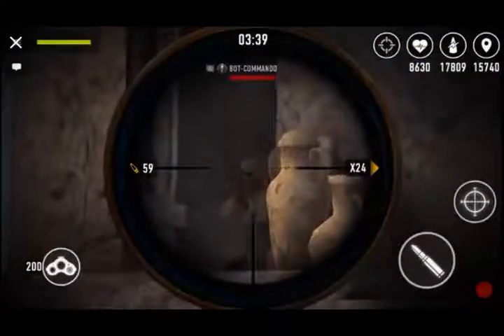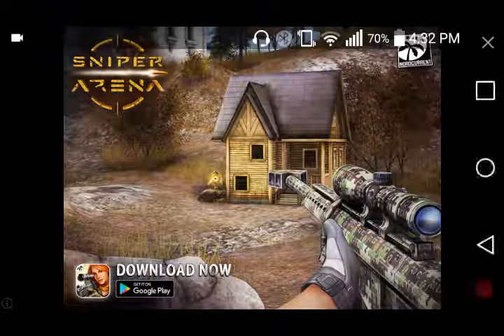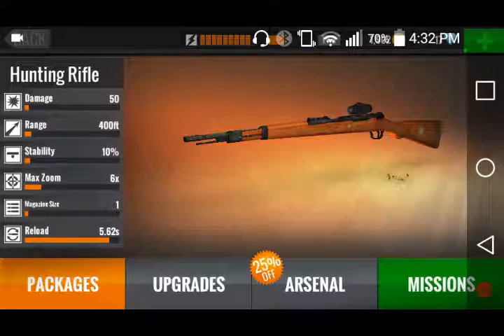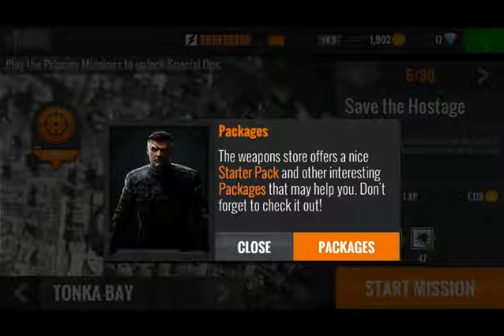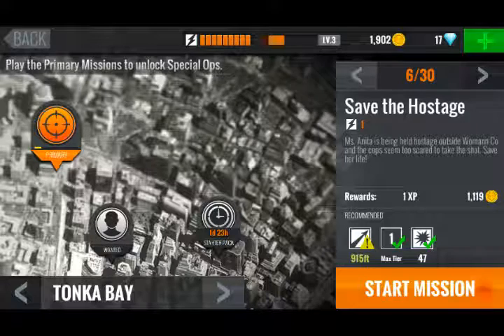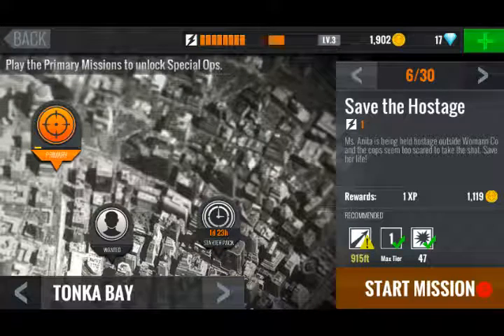Let's continue to another mission. We're gonna do some more missions — come on, let's do this. The weapon store offers a nice set. Challenging missions — here we go, start mission: save the hostage.